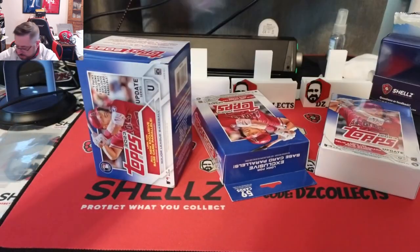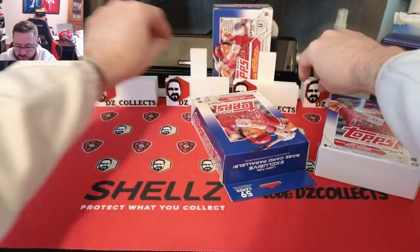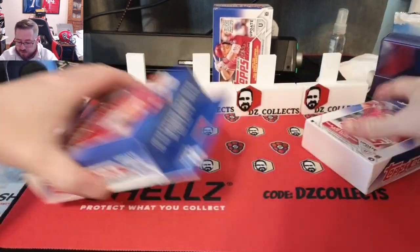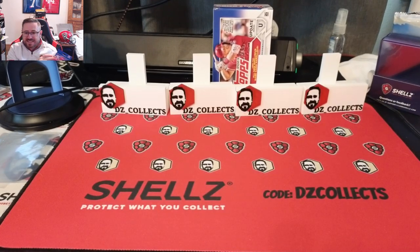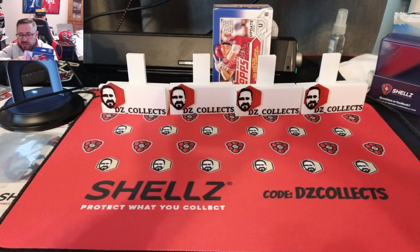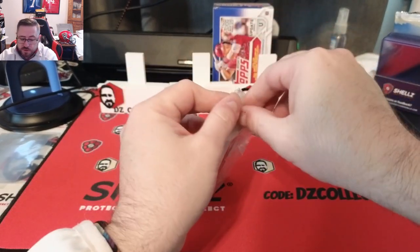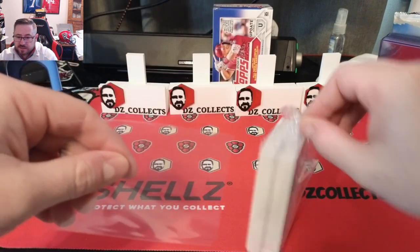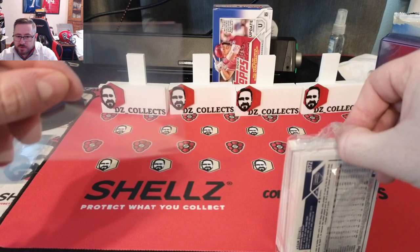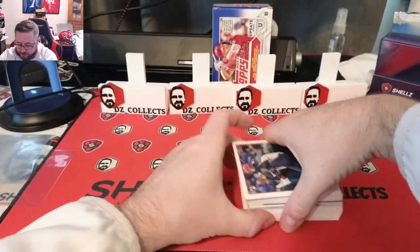Maybe we'll get lucky and get an auto — I doubt it, but you never know. We're going to start with the hangers. If you need card supplies, cardshells.com — code DZ Collects at checkout for 10% off any order of $50 or more. They've got top loaders, pre-cut corner penny sleeves, which are amazing — the corners are already cut so you don't nick the cards.